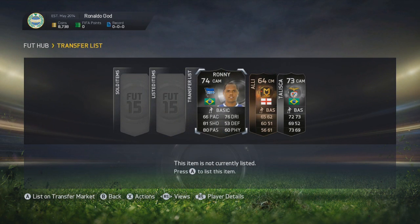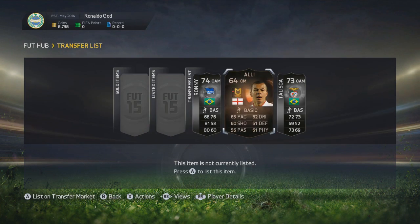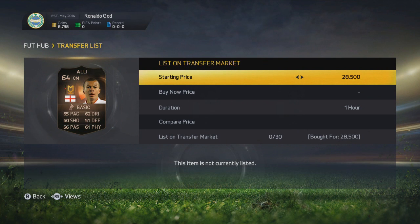Then I did some proper trading - I picked up 3 informs. I picked up an Inform Ronnie for 53,000 ultimate team coins, and I can sell him for around 65,000 coins. I also got an Inform Ali and an Inform Taliska, both for 28,000 coins each, and I can sell both of them for around 35,000 to 40,000 coins.